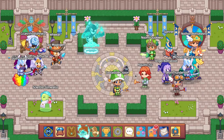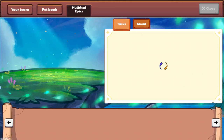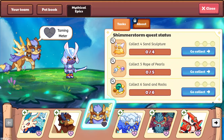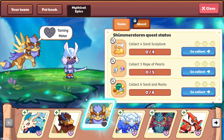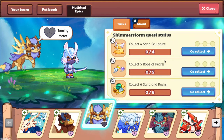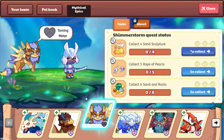I've done a video all about it, but today we're going to be trying to catch it. We're probably not going to. But as we can see, we need four sand sculptures, five rope of pearls, and six sand in rocks. I like how the rocks looks, but we're going to start with the sand sculptures.